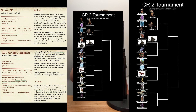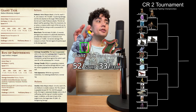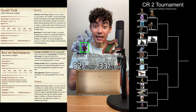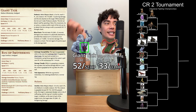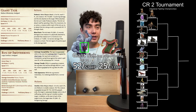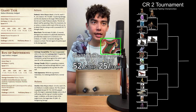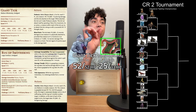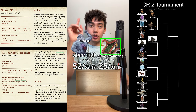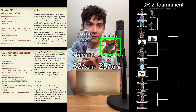Our next round 1 matchup in our CR2 tournament is the Giant Tick versus the Rug of Smothering. Who's going to win? There's only one way to find out. We got to roll. The Giant Tick is going to be up first — going to use their Proboscis melee weapon attack, plus 5 to hit. An 18 plus 5 is certainly going to hit: 2d6 plus 3 piercing damage, 8 points of damage. And the Tick attaches to the target. It is now the Rug of Smothering's turn — going to use their Smother attack. A 10 plus 5 is going to hit, and the creature is grappled. Until this grapple ends, the target is restrained, blinded, and at risk of suffocating.